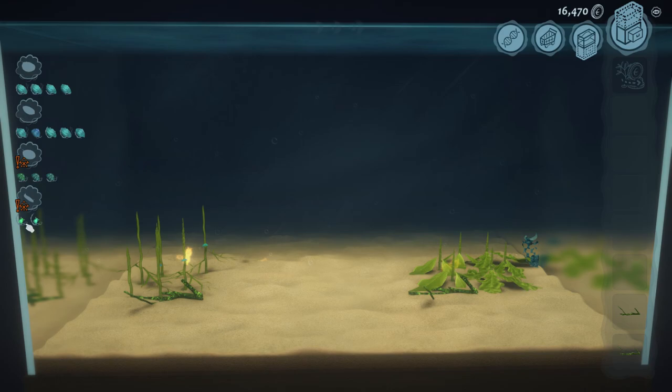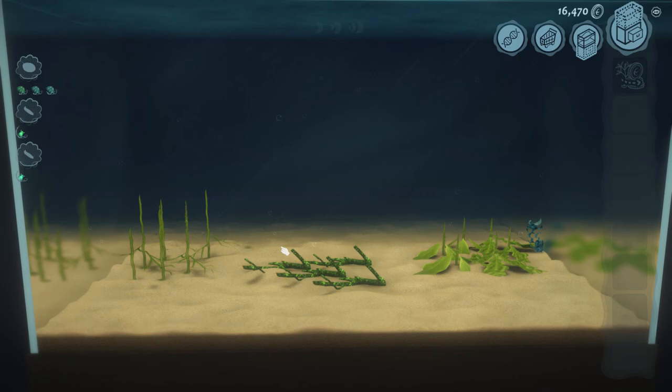We've got our horseshoe crabs and our slugs. Now, just like in the amphibian video, I'm going to kill off all of our flatworms just so they're out of the way, and then I'm going to make a home for the horseshoe crabs, a home for the slugs, and I'm also going to make some more slug families so there is plenty of food for the horseshoe crabs to eat.